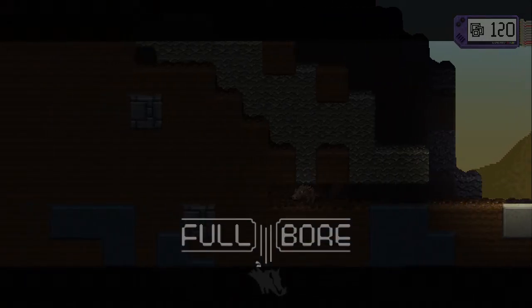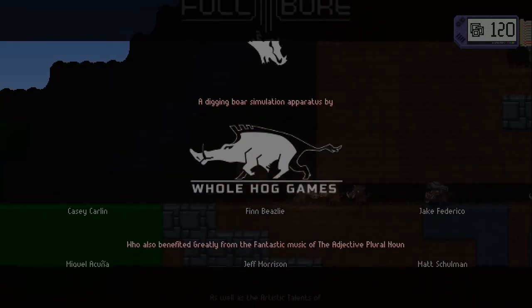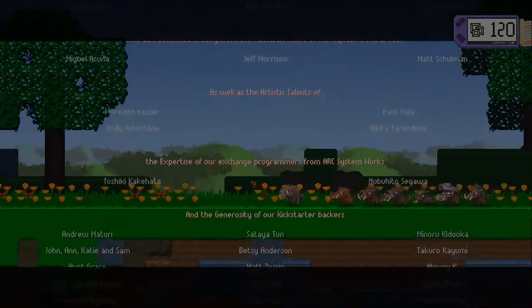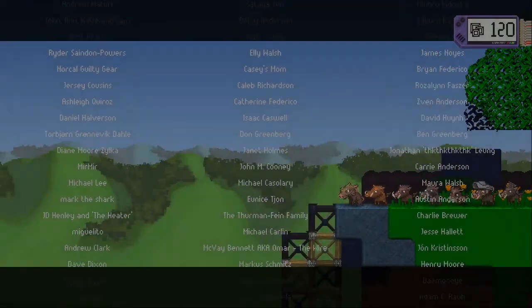Hey, it's the credits — I'm definitely not done though. 'A digging boar simulation apparatus by wholehoggames.' What's going on in the background? I can't watch the background and the credits at the same time. Okay, it's a Kickstarter-backed game with a lot of people — but now I can't see their names anymore. Is the screen meant to be black right now? I feel like I'm supposed to be seeing the credits but they're not there. Well, apologies to everybody that helped make this game, but you're not getting any credit apparently.